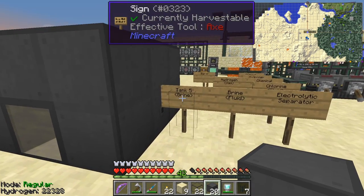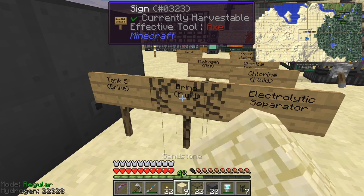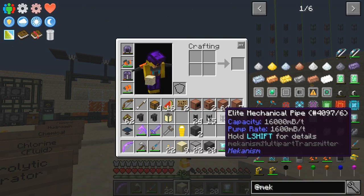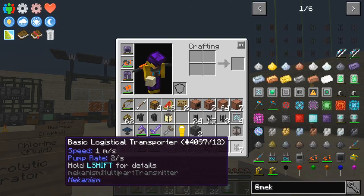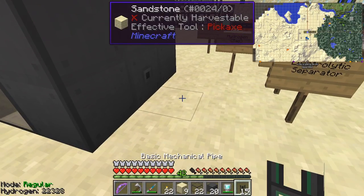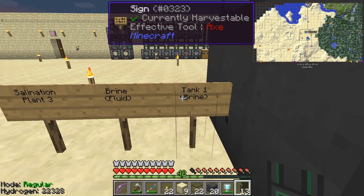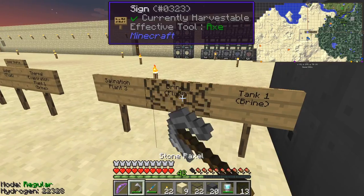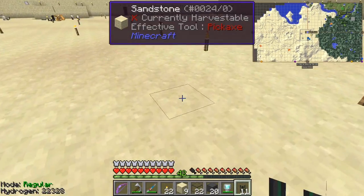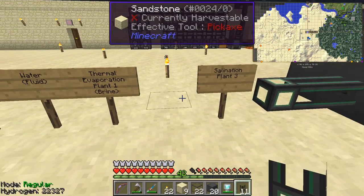That's the tank built and it's already got some brine in it. Let's remove these two sides and put in their place some fluid pipes — called mechanical pipes in Mekanism. Here's an elite mechanical pipe, but basic mechanical pipes will be just fine. I'm going to put two of these down here. That won't push fluid out yet — we'll fix that in a second. We're going to do the same on the other side for brine coming in, so let's remove these two as well. Now we need to build the thermal evaporation plant for brine.